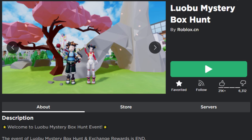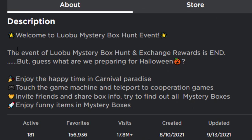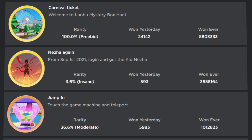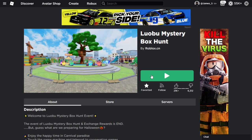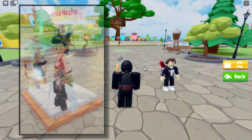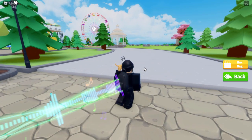The second event is called the Lobu Mystery Box Hunt. If I scroll down it says the event has ended. Looking at the badges, there's one from September 1st - 'Log in and get the Kidneyser.' They actually removed it. Many people were saying they can't get the Kidneyser package anymore, but you still can - however you need to do a glitch. They deleted the Kidneyser statue that used to be in the middle.